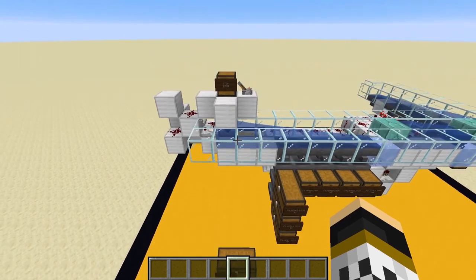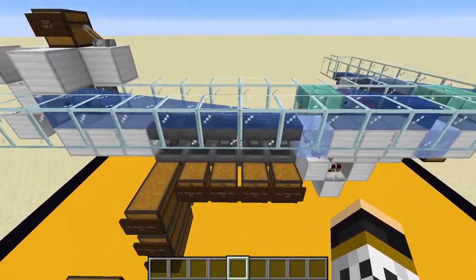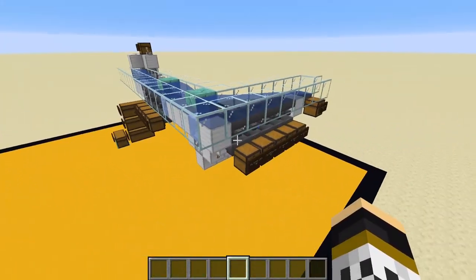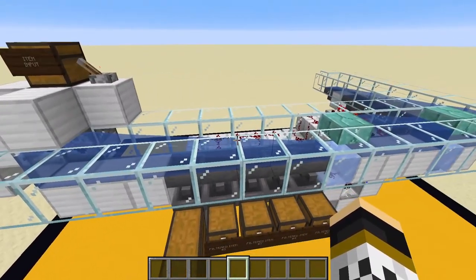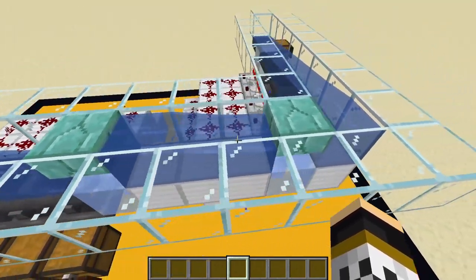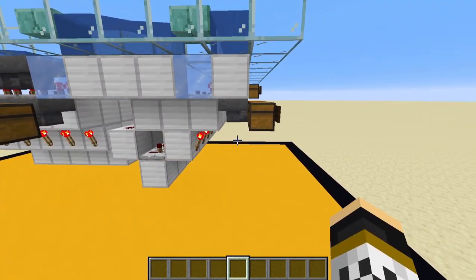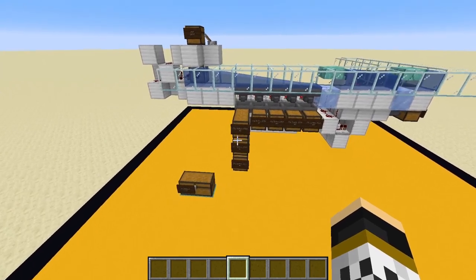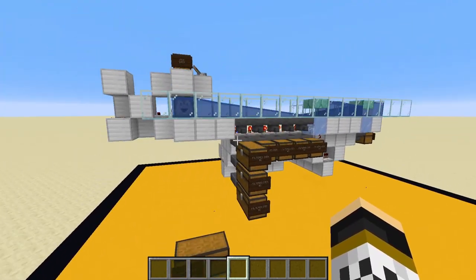System 1B is a little more complicated to build, as you can tell from looking at it. It is more compact though - chests can sit right next to each other. If you keep it in a straight line rather than an L-shape, it's very compact. In a long straight line you'll need an ice block every eight blocks since the water stream only runs for eight blocks - items slide across the ice and hit the next water stream. You can have extra storage here just like with 1A by running double chests downward.